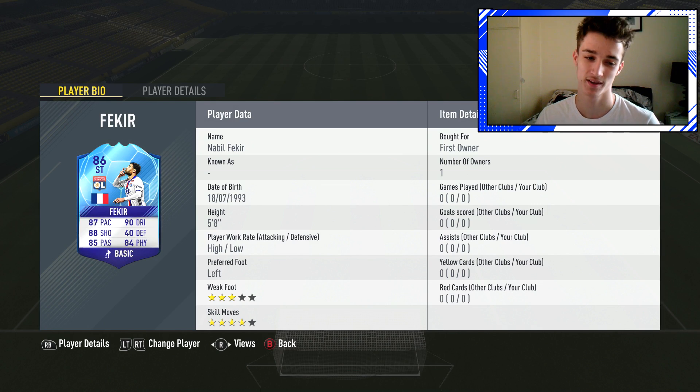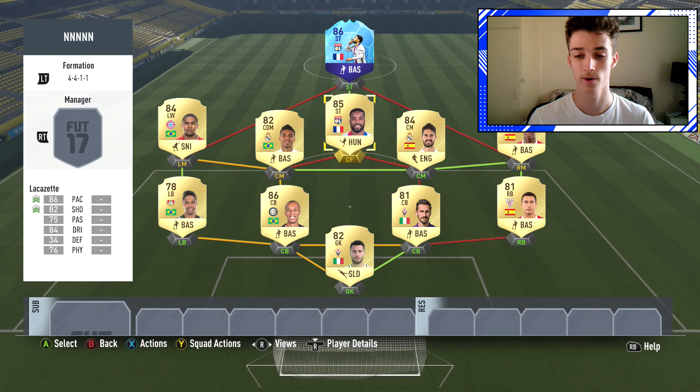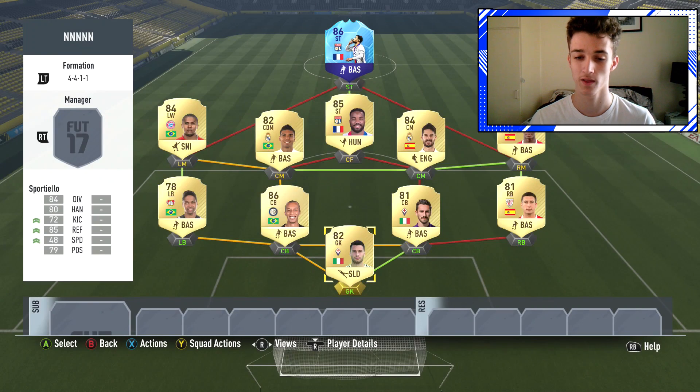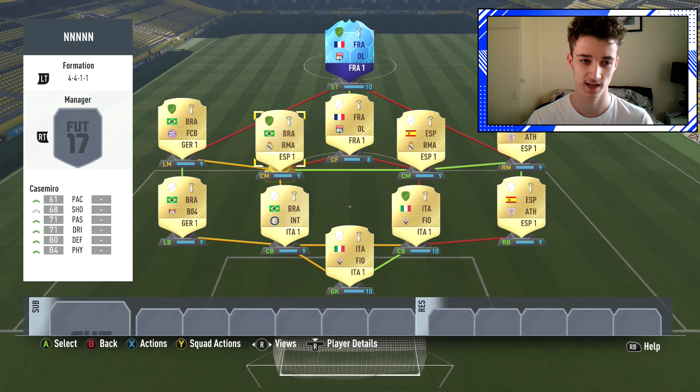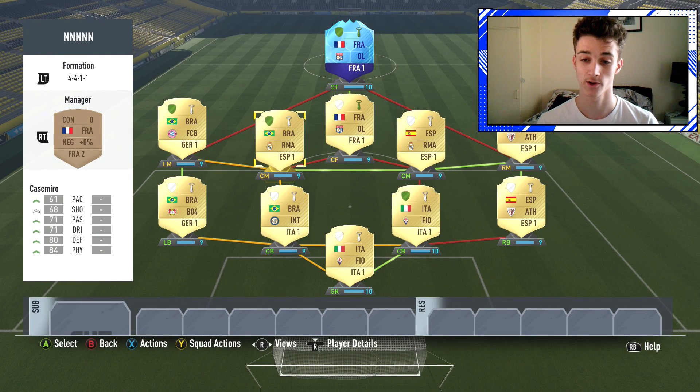So I have gone and built a team around this Team of the Tournament Fekir and I've been sat here thinking what chem style should I even put on this guy. I thought maybe a hunter at first - a hunter would work, but I feel at max stats he'd go to 99 pace and 99 shooting which is absolutely ridiculous. Maybe a hawk chem style would do him well. Let me know if you guys have any suggestions of a chem style to put on him. The team around him: we have got Lacazette in centre forward. I went with a formation I haven't used this year and I'm interested to see how it works - it's a pretty weird formation, you never come up against it a lot. Everyone is on full chemistry apart from Lacazette, which we can sort out with a French or even a League 1 manager.